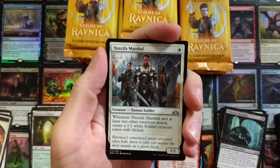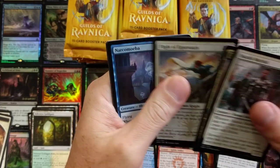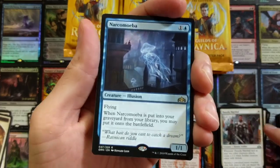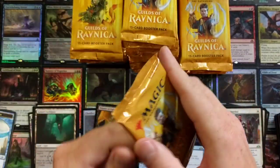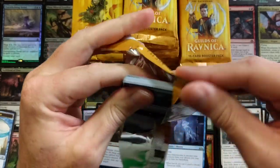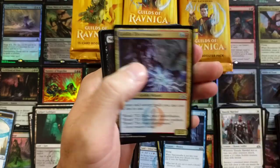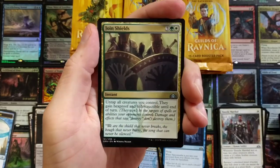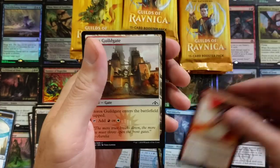Hazard of Marshal, Crackling Drake — Narcomeba bomb, that's fun art. Anything that's got that illuminating presence to it reminds me of a jellyfish. Necrotic Wound, Join Shields, Creep and Chill, Erratic Cyclops — he'll be fun, see what happens with that.